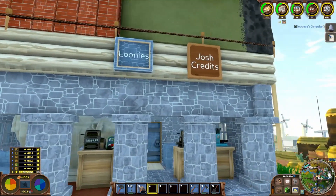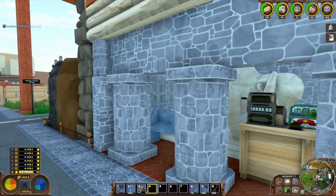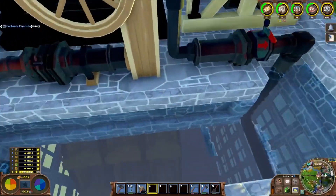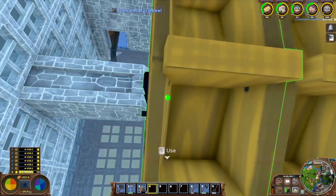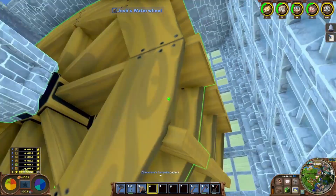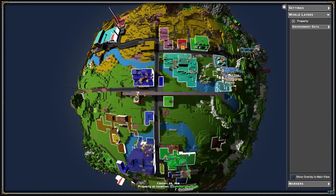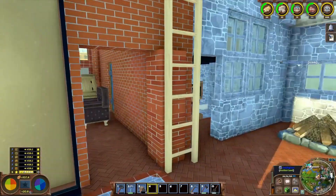I'm just over at Josh's house — he just gave me the whole big tour. You see he's got the store for Josh credits from back when we didn't have Loonies, and his Loonies store. He's got the aqueduct, which is cool. But there's a lot more to Josh's house than meets the eye. He's got underground water wheels, which work — he said they all used to give him 400 power, now only one does, which is the same thing that happened to me. The whole use of this aqueduct just in general is pretty cool to get his water down here.